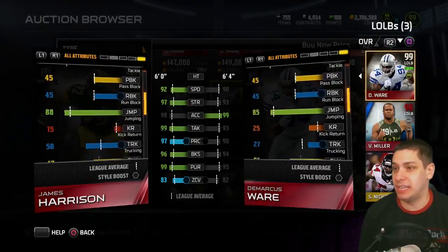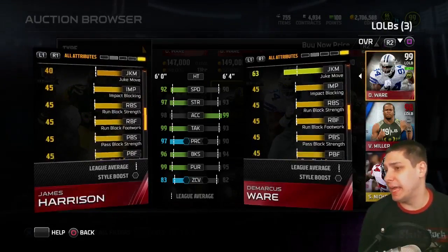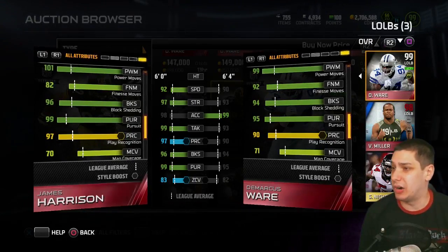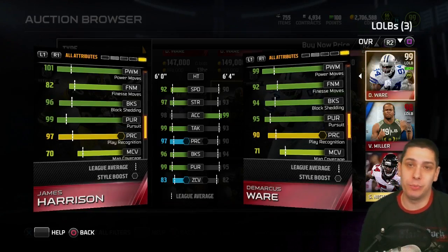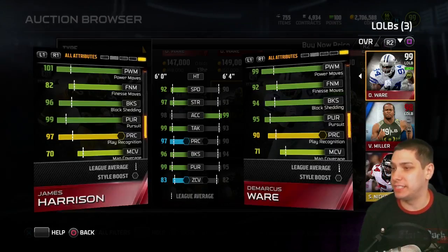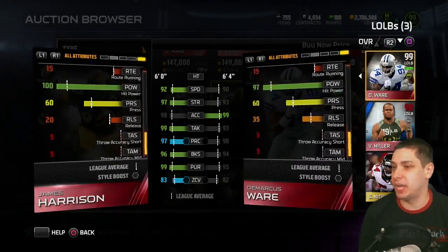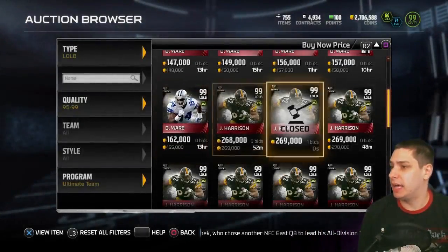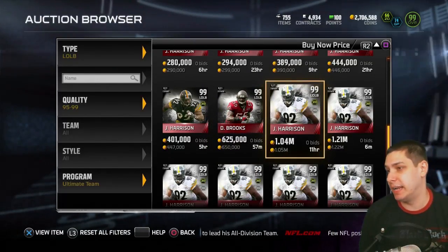Tackling he's also substantially higher — six higher for tackling. If you like DeMarcus Ware and you can afford it, definitely upgrade to James Harrison, because there really aren't attributes where he's substantially worse. He's a little bit lower in finesse move, but his power move is quite a bit higher, and the fact that he has a little bit higher block shedding — all of those things go into the fact that James Harrison is basically just an upgraded version of DeMarcus Ware. If I can find a way to afford him, I probably will make that upgrade at some point.